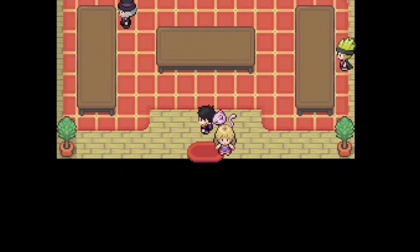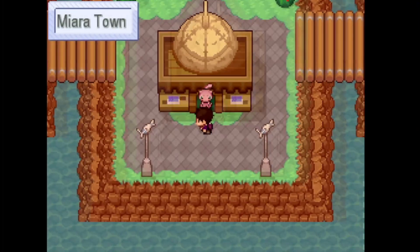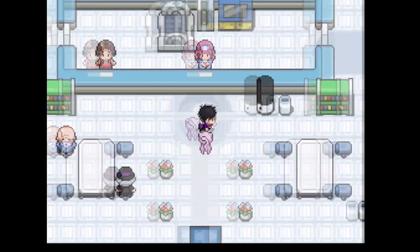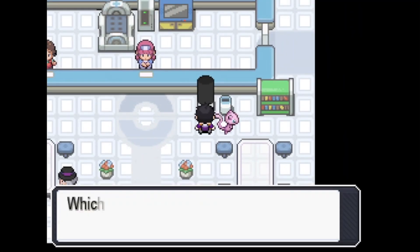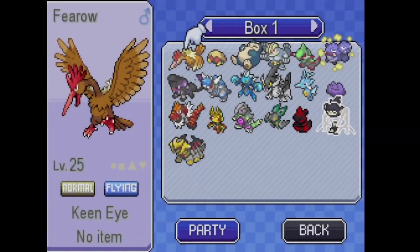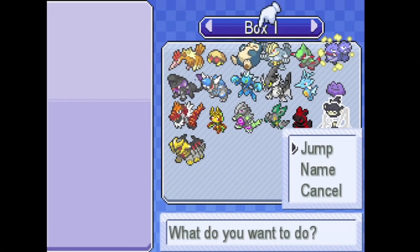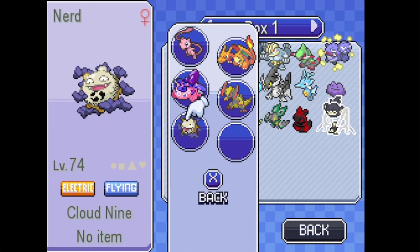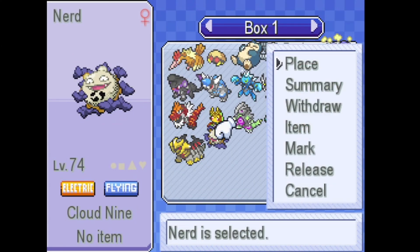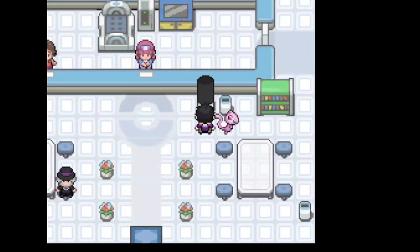So yeah, that's it — a short video. You just come to the trade outpost and trade a pseudo-legendary for the Delta Coffin. If you enjoyed this video, like, comment, and subscribe, and don't forget to check out the playlist for where to get all the other deltas, legendaries, and all that good stuff for Pokémon Insurgence.